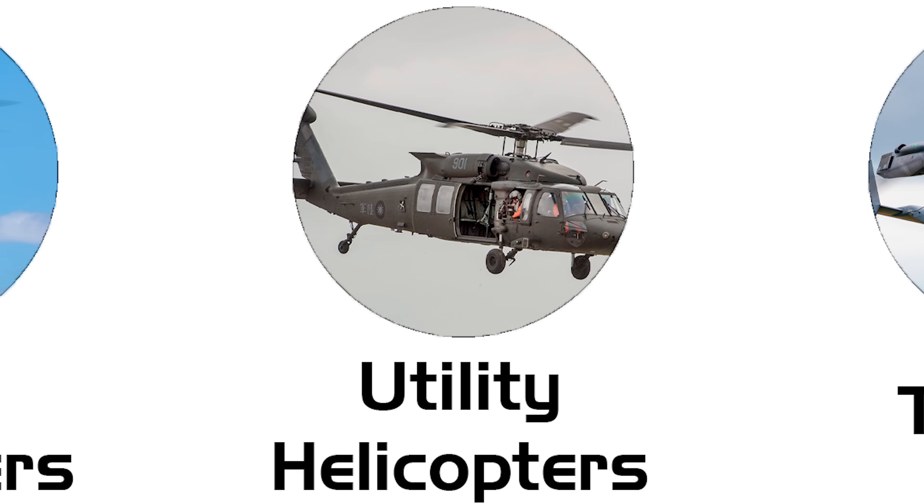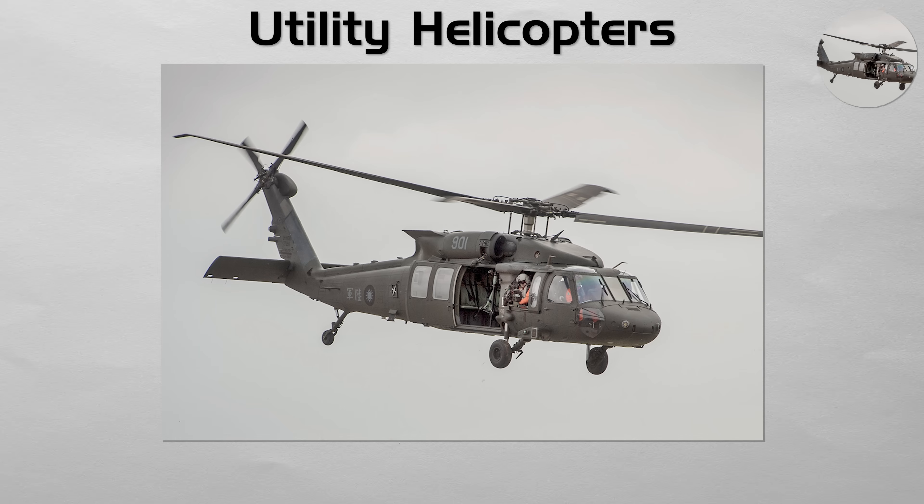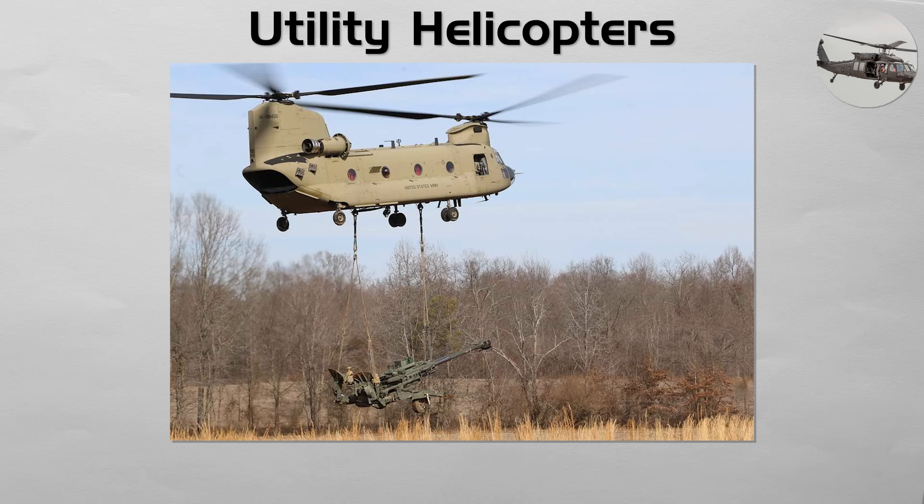Utility Helicopters. These are the workhorses of the battlefield, designed to transport troops and supplies directly to the front line. Utility helicopters like the iconic UH-60 Black Hawk can carry an infantry squad into a hot landing zone. Heavy lift transport helicopters, like the massive CH-47 Chinook with its tandem rotors, can carry artillery pieces, small vehicles, or dozens of fully equipped soldiers.